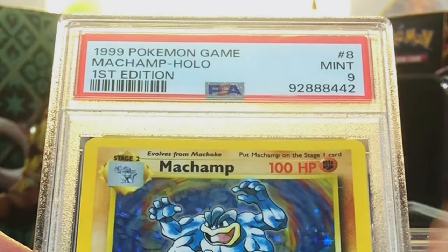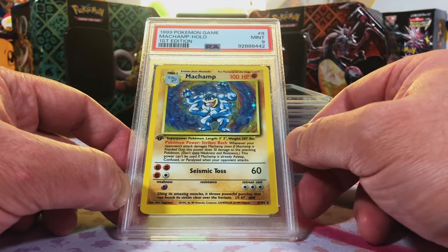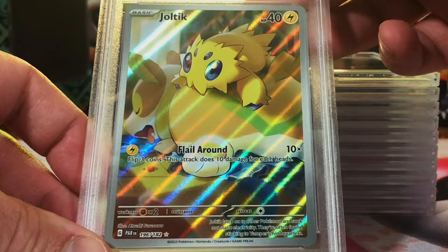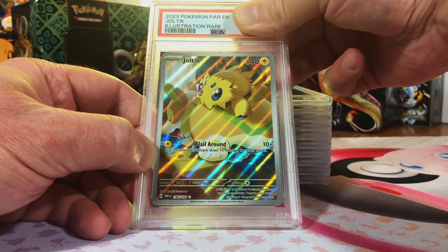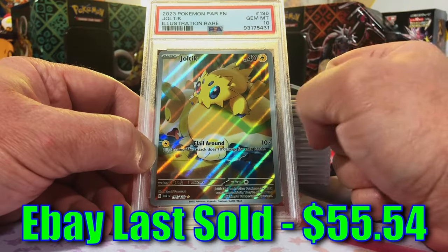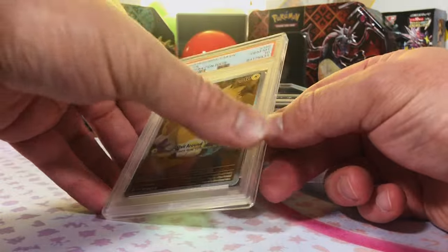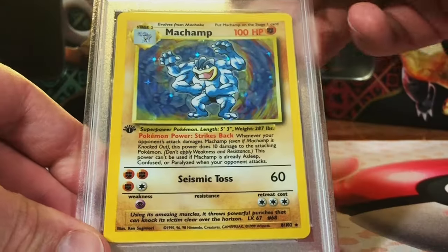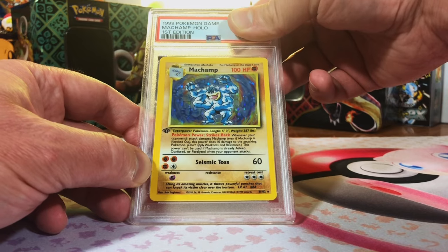Another first edition Machamp holo — this one's probably a seven. Okay, we got our first mint nine first edition Machamp! Yes, here we go! We've got a Joltik illustration rare from Paradox Rift — I think it gets a gem mint 10. Gem mint 10 — yes! Always love a gem mint 10 illustration rare. Getting some pretty good tens.